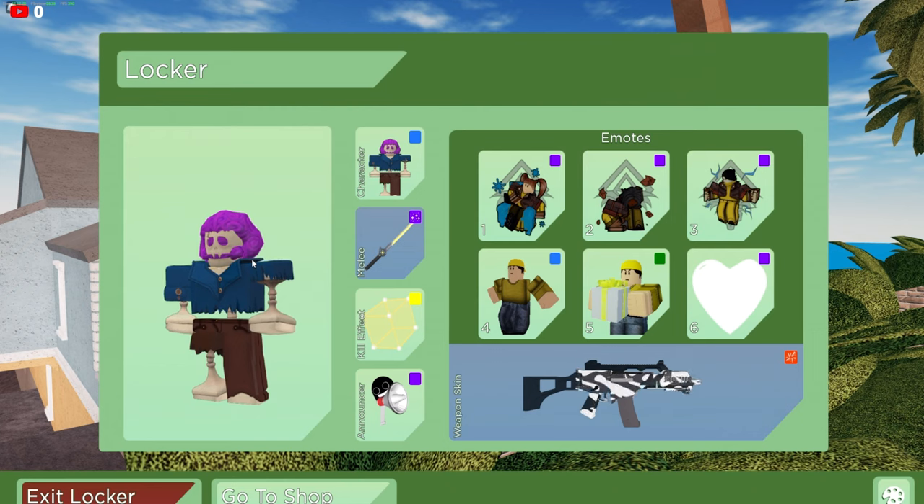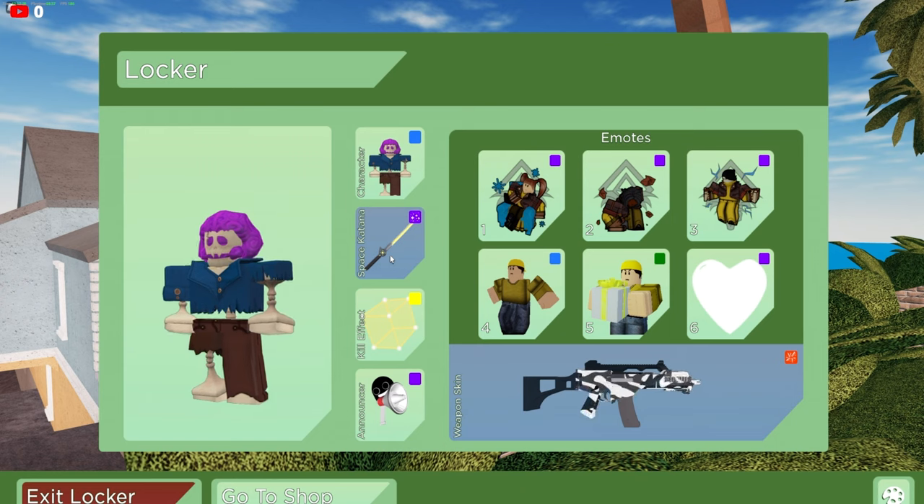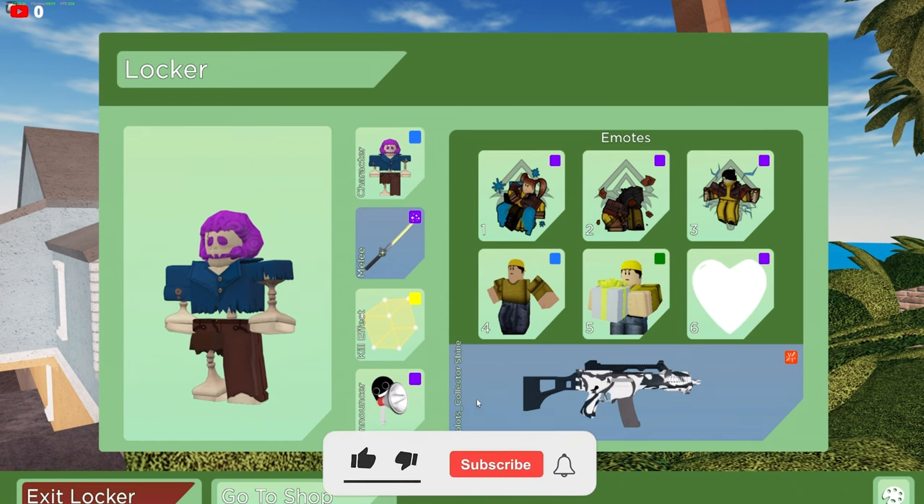I do a verdict at the end of the locker review, and I'm going to rate his inventory a seven to seven point five — not that bad. He has a few standout items like Retro Zombie and the Space Katana, which is really cool. I'm not going to cover kill effects, announcer, and weapon skins because that would take very long. Hopefully you guys enjoyed the video — let me know in the comments what rating you think this account deserves. Leave a like and subscribe, means the world to me. I'll see you guys in the next one, bye.